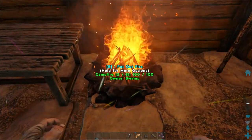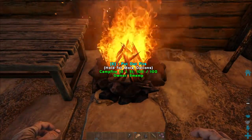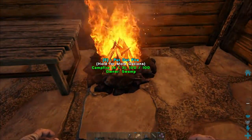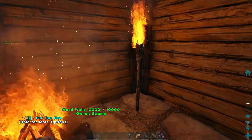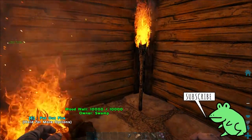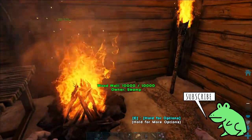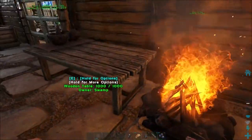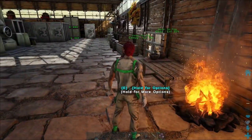Spark Powder burns twice as long as wood. In a campfire, one Spark Powder burns for 60 seconds versus 30 seconds for wood. In a standing torch like this one, it's going to burn for 13 minutes and 20 seconds per Spark Powder — that's a long time compared to 6 minutes and 40 seconds for wood.